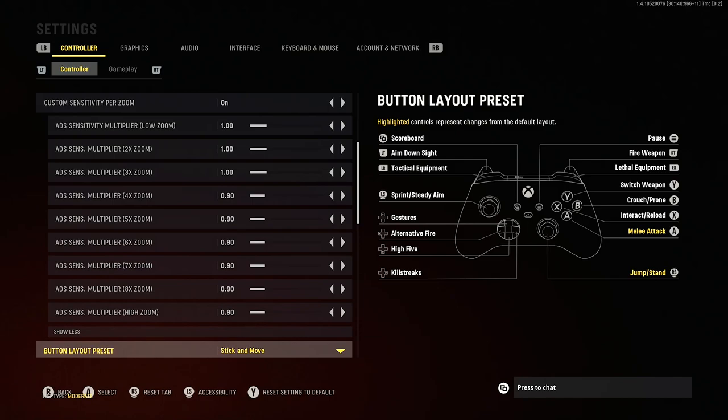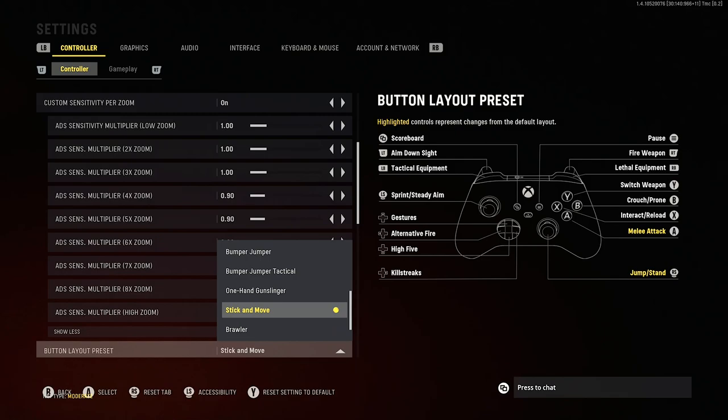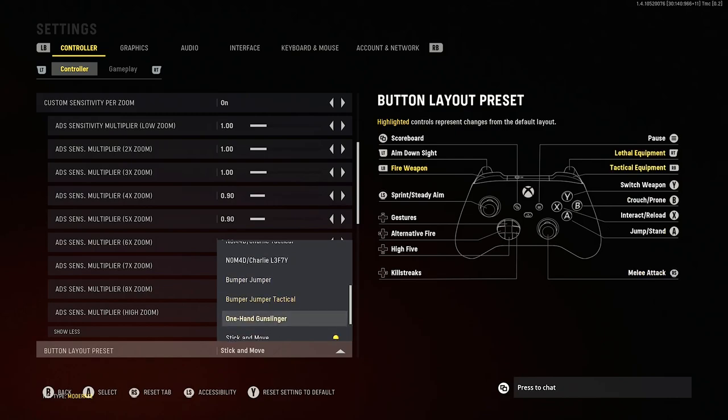For your button layout preset, this is very much up to you. I currently use stick and move — I'm on a standard controller and basically this means my right analogue is the jump button. Many people use tactical so the right analogue clicked in is the crouch button, making drop shotting much easier, and more people are starting to use bumper jumper so you use the bumpers to jump. Basically you don't want to be using standard — you want to be able to jump shot and drop shot easier, so the bumper jumper, stick and move, or tactical are the best three choices.